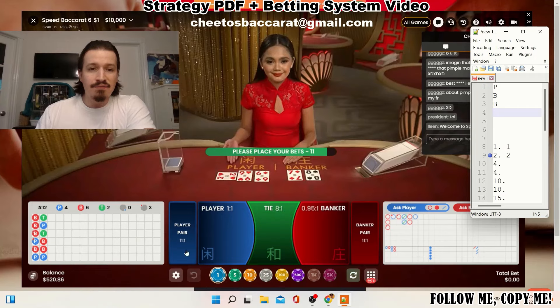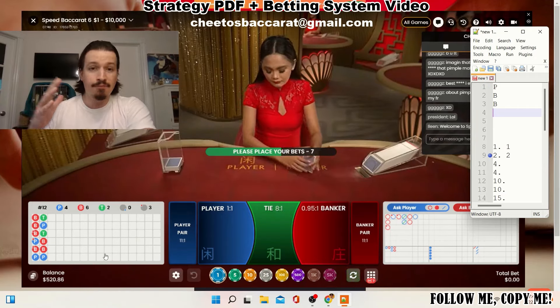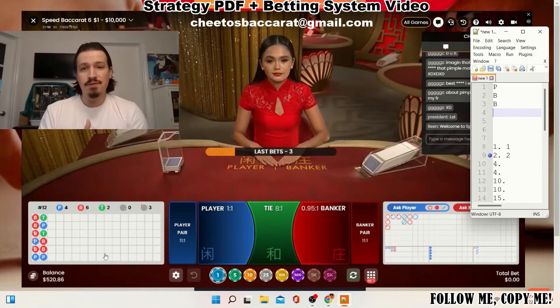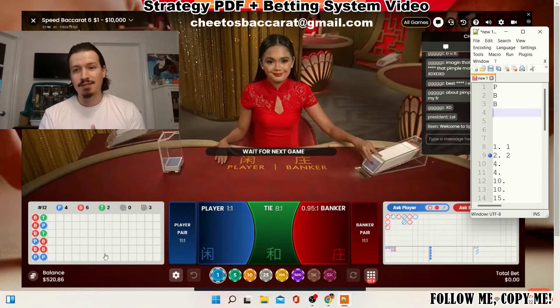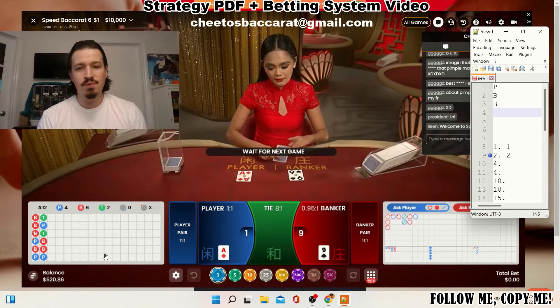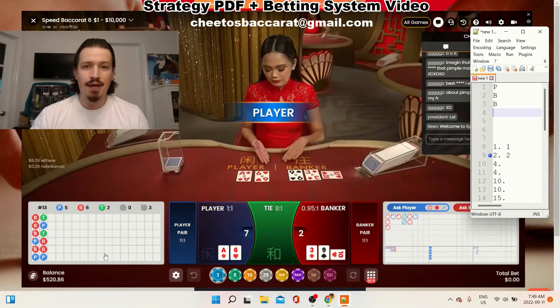And here we go — we got the final unit! You can see my balance bottom left: $5.20. That was another quick session targeting five units. My name is Cheetos Baccarat. If you haven't subscribed yet and you like the content, feel free to do so. If you want my strategy PDF plus the video showing my betting progression, email me at cheetosbaccarat@gmail.com. See you soon — have a great day guys!